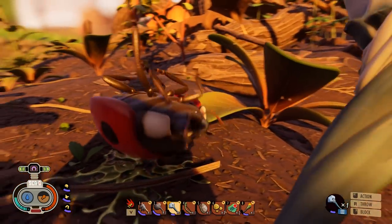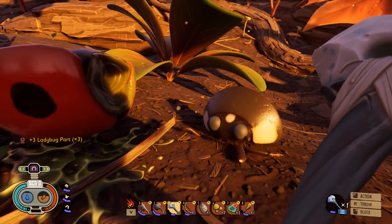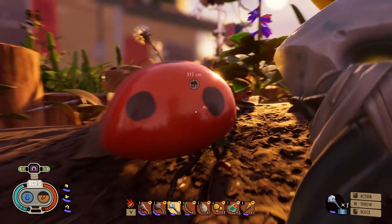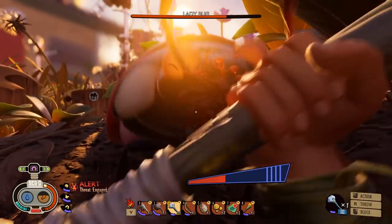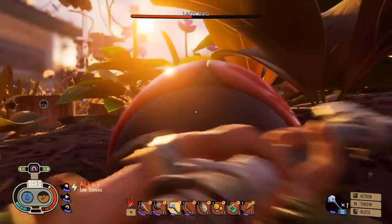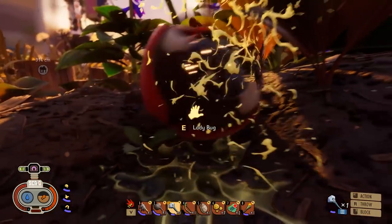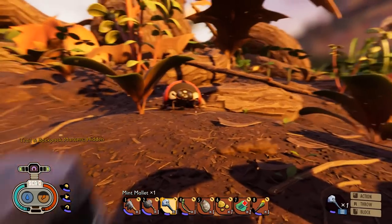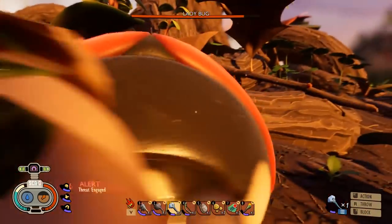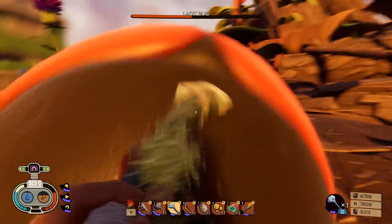The simplest way: one hit, block, then two hits, block, then carry on hitting it. Don't hit a ladybug more than two times otherwise it'll charge you before you can get a third hit off. If it knocks you down, block as soon as you get up then carry on hitting it until you stun it and finish it off.